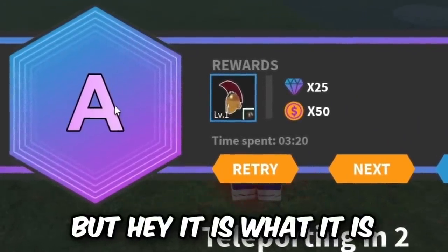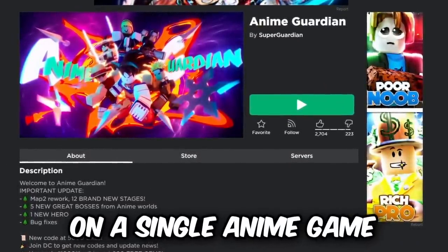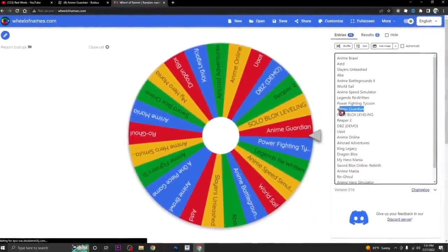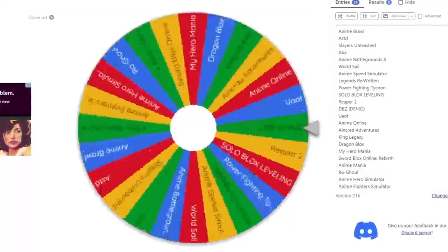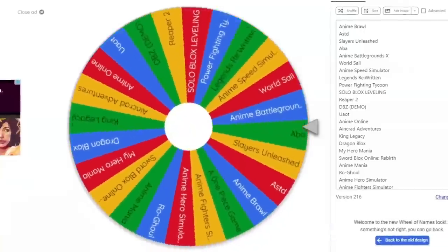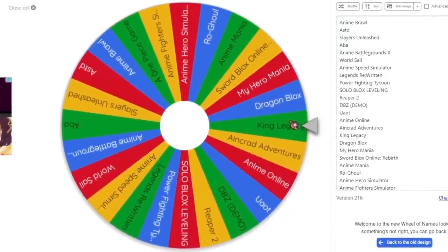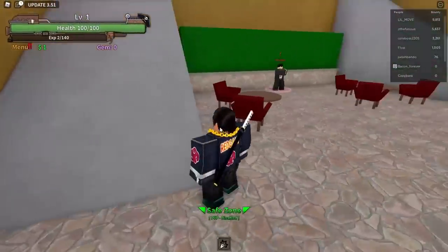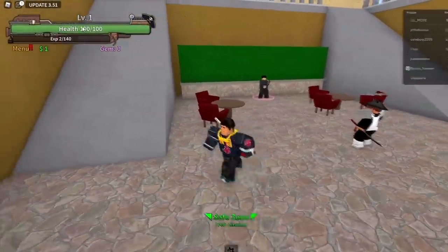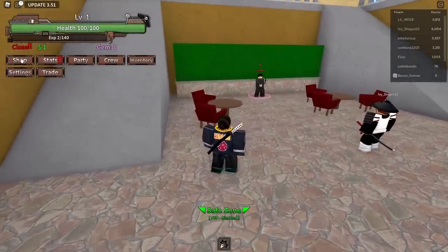Now for our next game we get to spend 8,000 Robux on a single anime game. I remove Anime Guardian from the wheel and spin again. Please land on a good game I haven't played yet. It's looking like King's Legacy or Dragon Block — it's a One Piece game. King's Legacy! Alright folks, we're in the game and I'm basically level one since I haven't played this before. I head to the shop to see what I can buy.